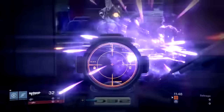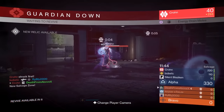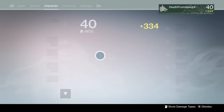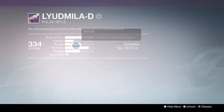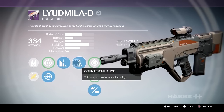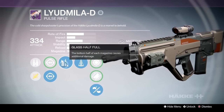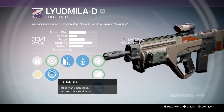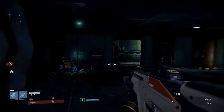It is a high-impact, low rate of fire pulse rifle from Hake. You get it from a gunsmith package or from ranking up the gunsmith — foundry order or gunsmith rank. I've got what I would think is a good roll: glass half full, counterbalance, hand-laid stocks. So I've got decent range, good damage, and great stability. I've got the LC range scope; we can also use the GA post if we decide to, which I think we're going to do on this map.